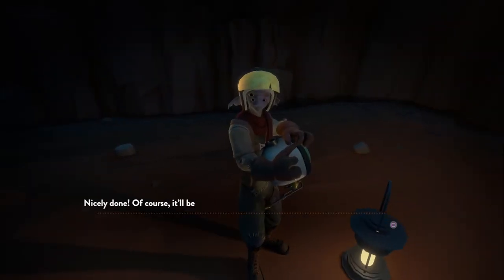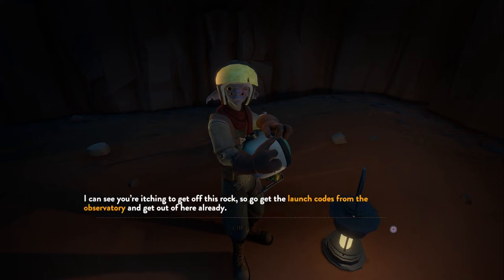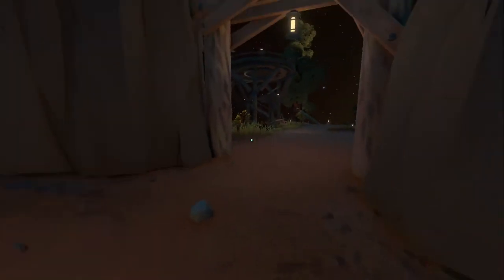Hey, I did your thing — give me a reward. Nicely done. Of course it'll be a little more stressful when you're hurtling through space, but just remember your training and try not to hit anything big. I can see you're itching to get off this rock, so go get the launch codes from the observatory and get out of here already. Best of luck out there, and hey — try to avoid getting yourself killed now that I've put so much time into training you. Sure, dude.